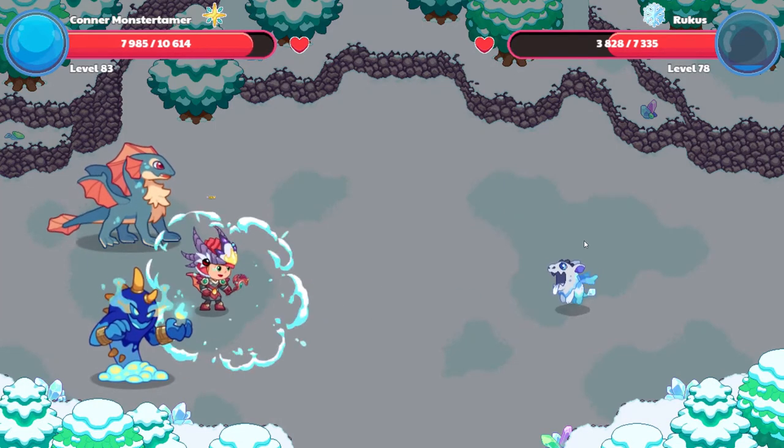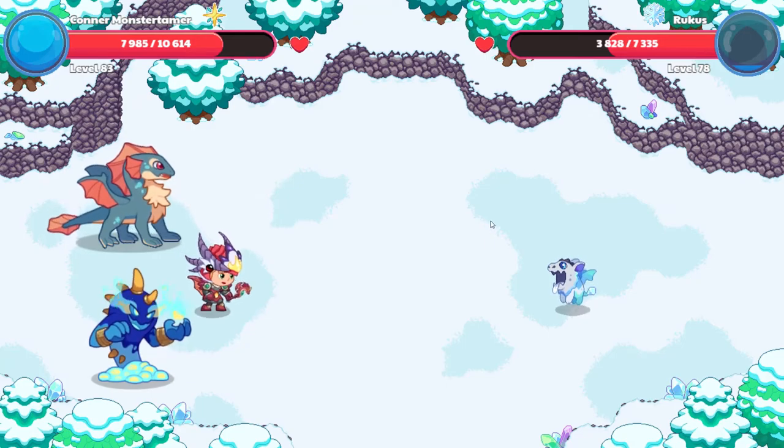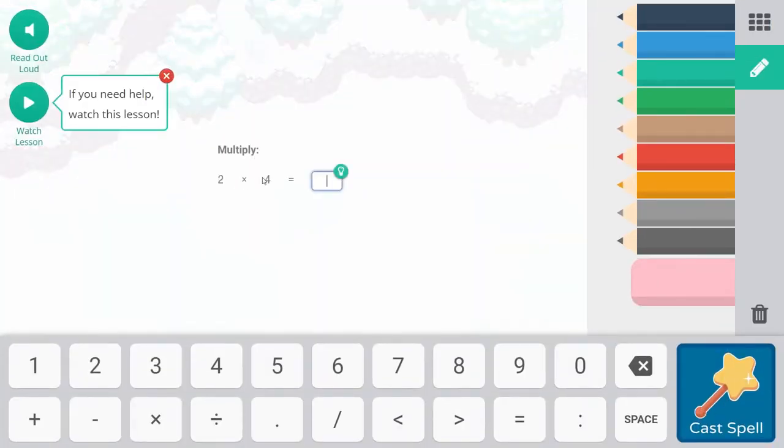Here comes Ruckus with 26, 29 points of damage with a critical hit. Another Falling Star Smash here. Two times four — that is going to be eight. We're adding two groups of four, or you can think of it as four groups of two. Whichever one you think is easier is great.